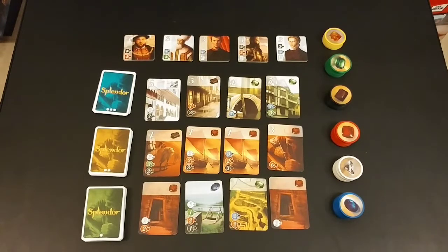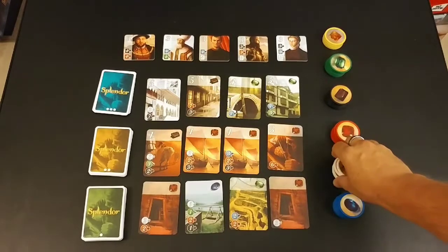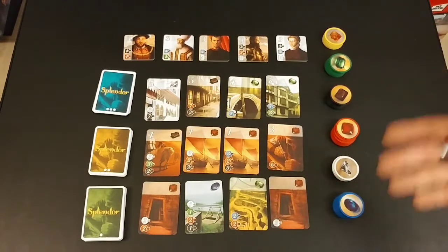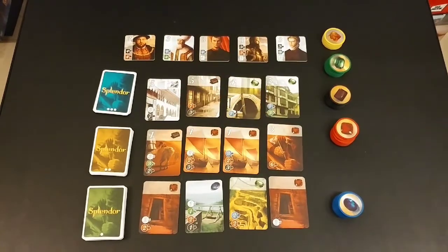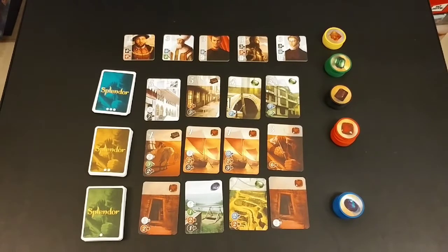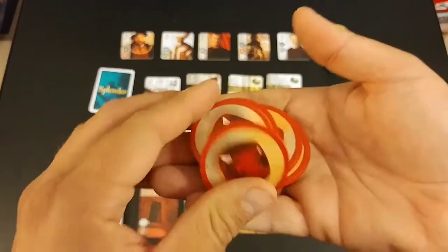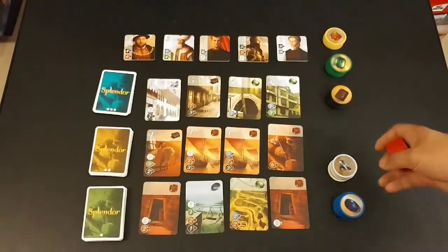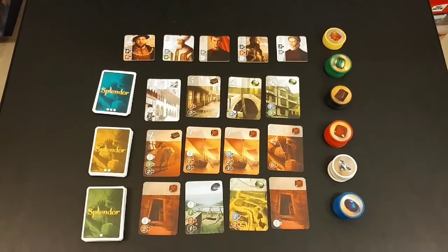Basically every turn you're going to choose either two of these gemstones of any color, or one of three different types — and you can only take two if there's a certain number left in the stack, depending on how many players are in the game. This is a setup for four players, so we've got five nobles — one for each player plus one. For a two-player game there'd be three, three-player game four, four-player game five. You can take two of any one color, and these are actually like poker chips — they sound good, they feel good, there's just something about clacking those poker chips together.